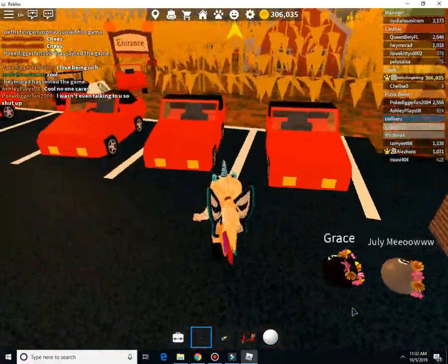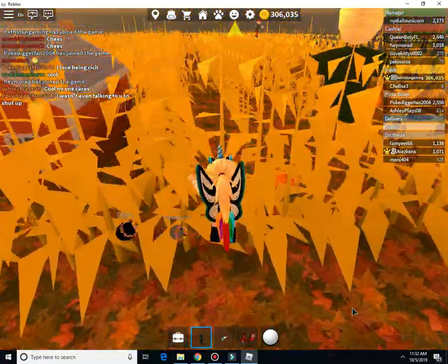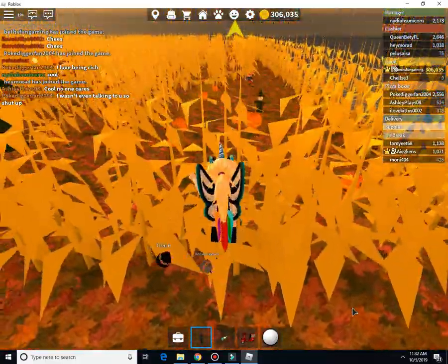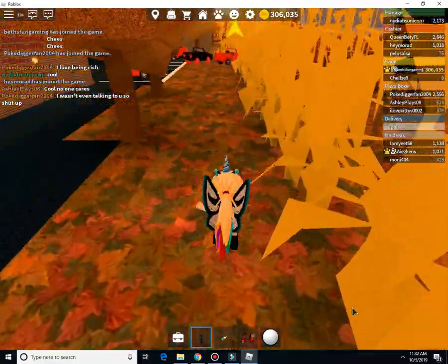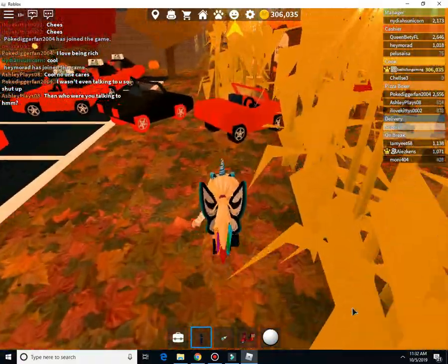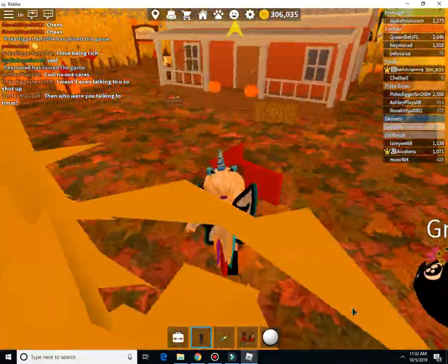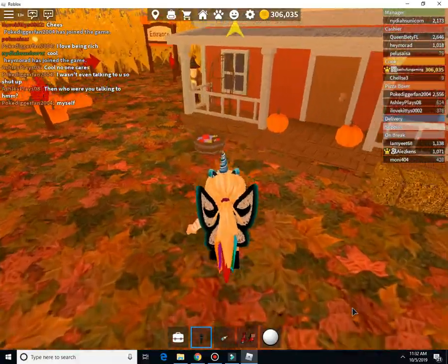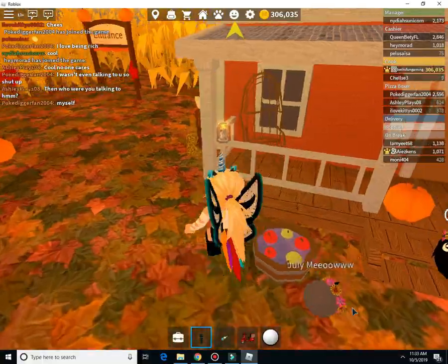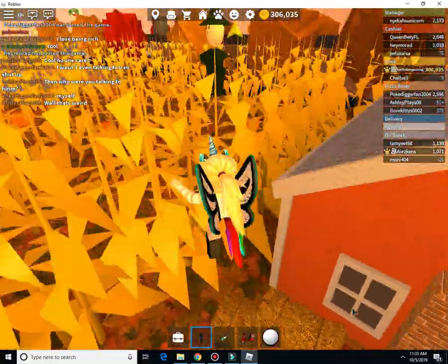Oh my gosh, guys, there is a hay area! Oh, I see you're in it. The entrance is right here — I can't get in. Oh my gosh, this is so cute! Look at the little orchard thing — oh my goodness, this is super cute, guys. This is so much better than last year's!